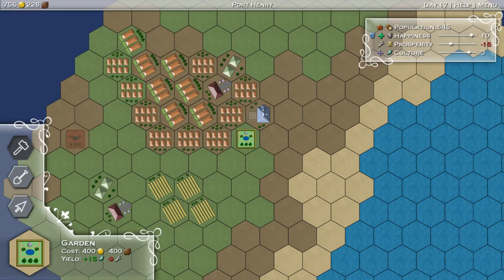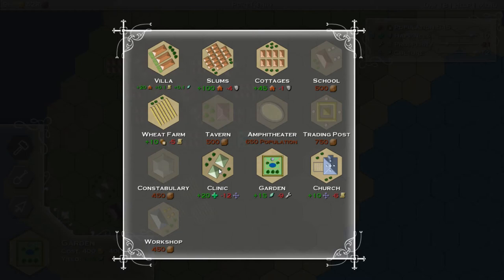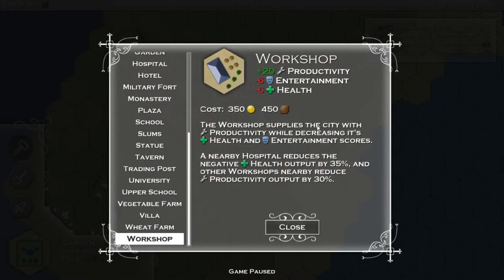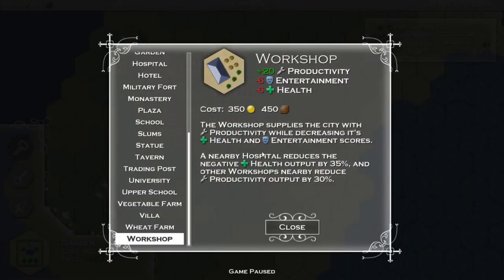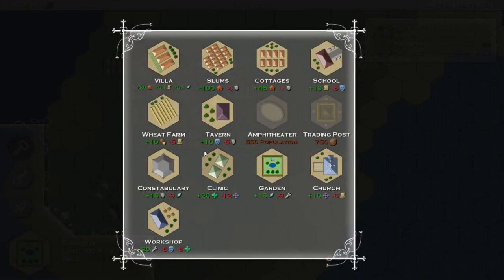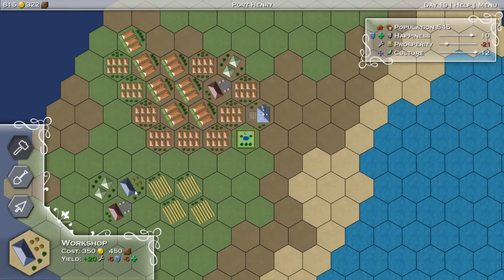Now prosperity needs some help. Our goal was like 15 prosperity, 10 culture - I don't remember what it was. But we need to get some prosperity, which is going to be workshops I think. Provides the city with productivity - it's a big help to prosperity. Nearby hospital reduces the negative health output by 35%, so put the workshop next to a clinic. Let's put one here and we can put one over here too. Prosperity is doing quite nice.